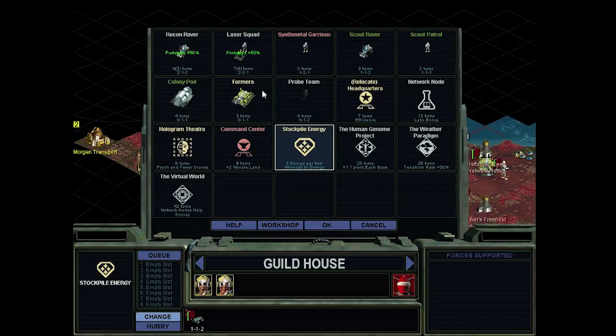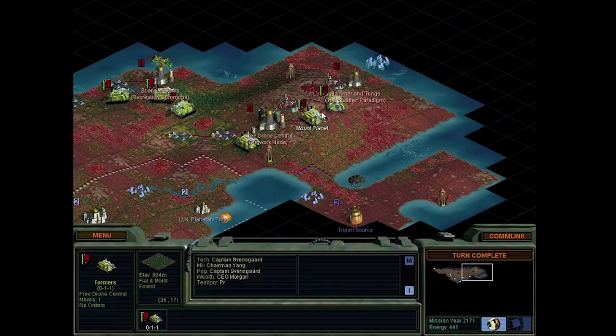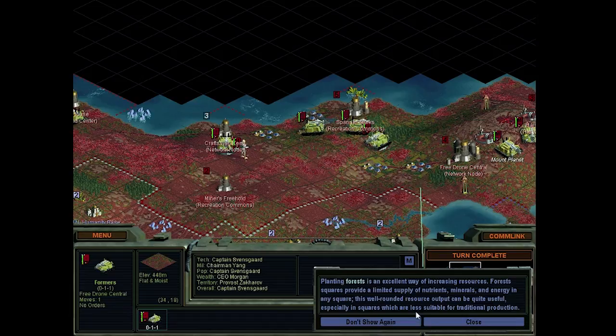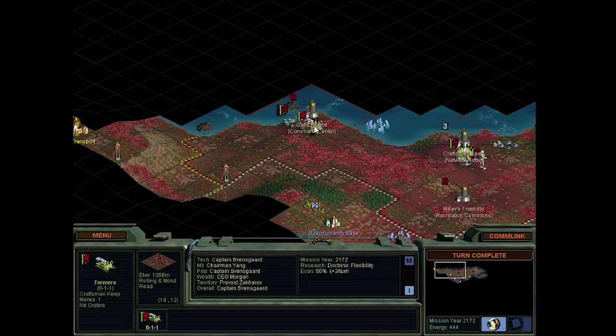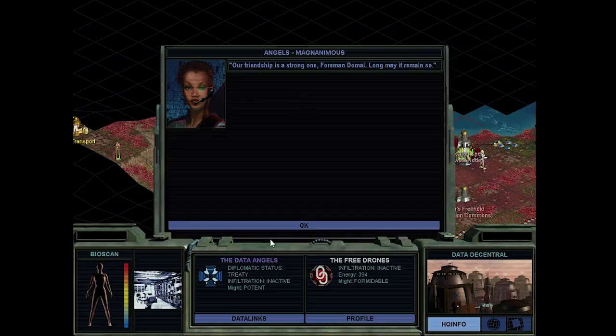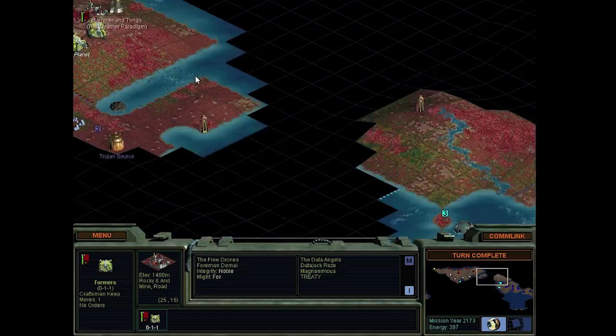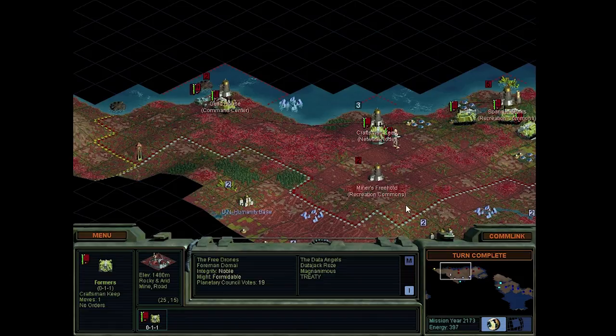We can grab a laser squad. Maybe a command center - plus two morale for land units, before we start recruiting any. Terraform complete. One more road, and we can grab some mines. He wants to declare war on someone probably. He says he's obtained a complete map of every major hive installation - 50 energy credits. 50 energy credits is not much; we can accept that. We're done here. So he's over here, a little bit far away. I don't think we'll be attacking him, at least not anytime soon. We got better things to do at the moment.